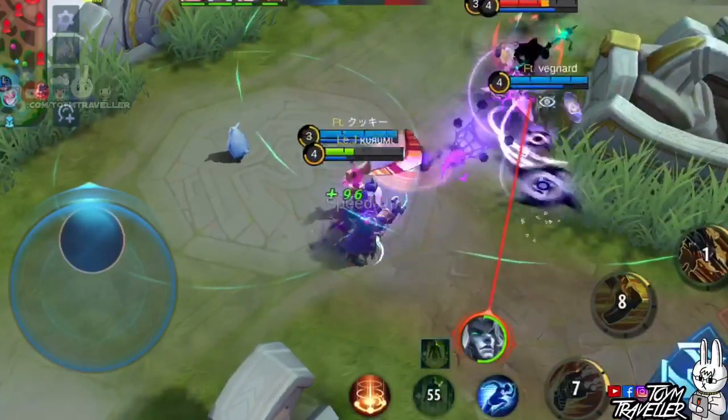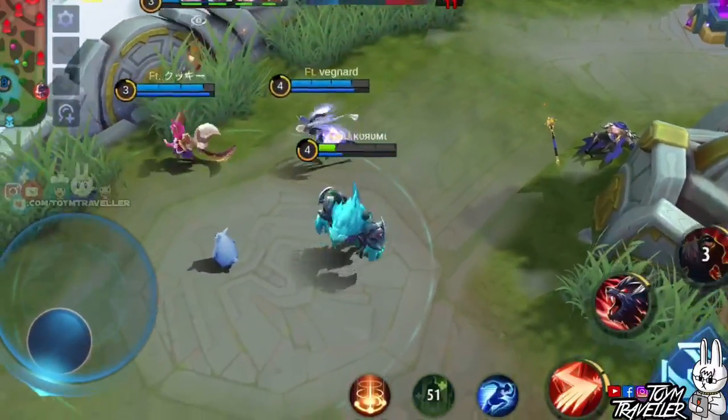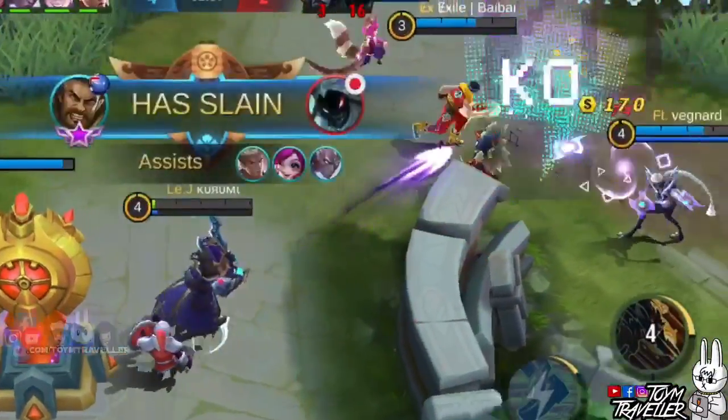Roger's first skill is what you need for burst damage in human form. This skill can slow down and weaken the target's physical defense. These debuffs let you rip enemies with ease. This skill has a really long range, so use that range to your advantage when harassing enemies or dealing finishing blows.